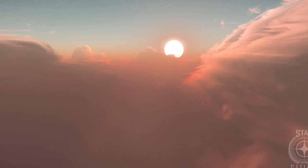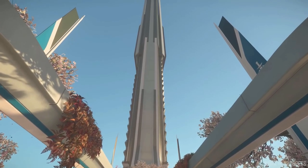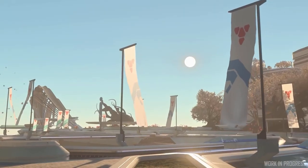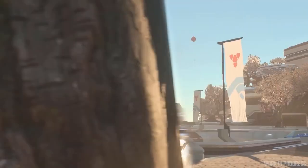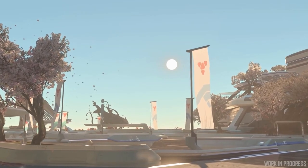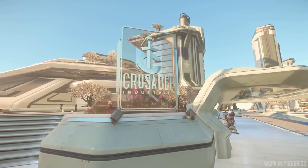Number four: Crusader and the Horizon Landing Zone. In 3.14 we can expect a new Crusader planet with new gas cloud tech. The planet will be populated with points of interest. The Horizon landing zone will include shipyards, gardens, and a spaceport. What makes this landing zone unique is the fact that it is a floating city, with residential, commercial, and industrial districts.